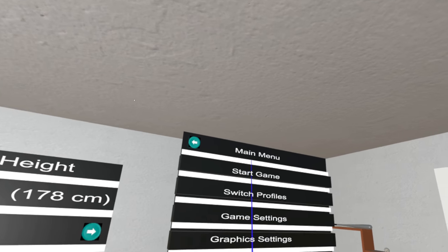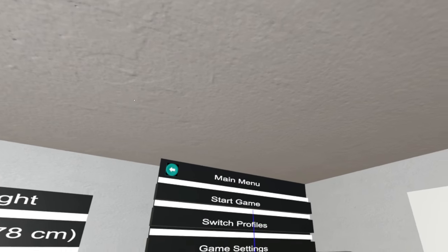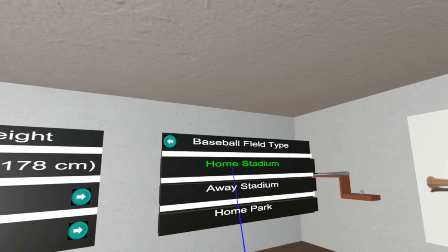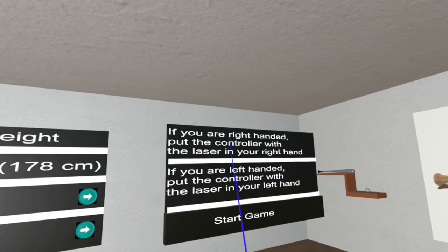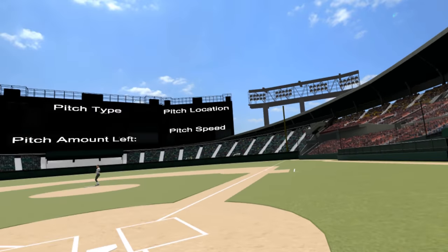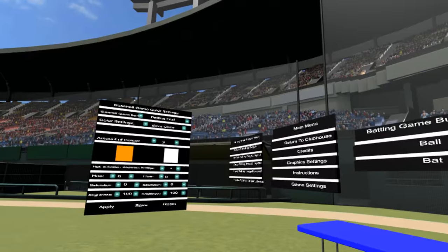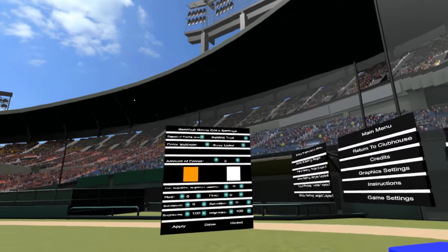Okay, so we're going to show you how to do the batting practice mode. We're going to go to Start Game, Home Stadium, Batting, Batting Practice, Start Game. Now we are on the field. This is the mode most people play the most — it has the most customization and a lot of menus, so we're going to go over all the menus.